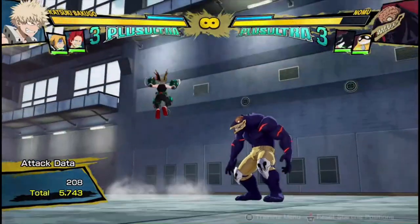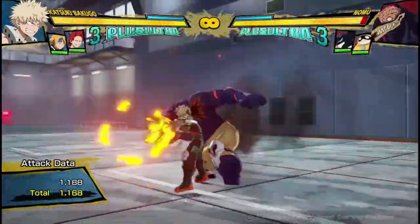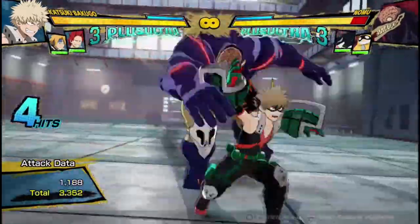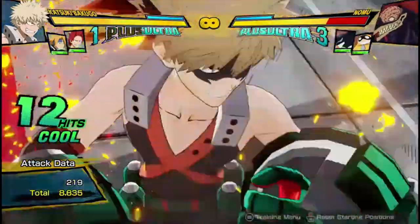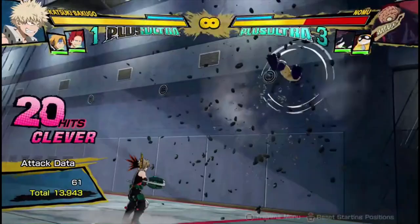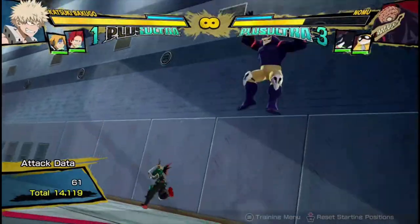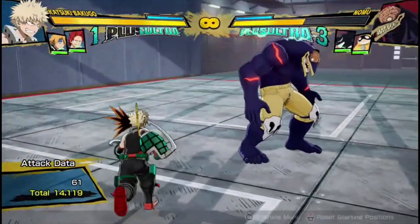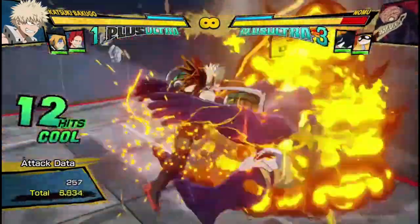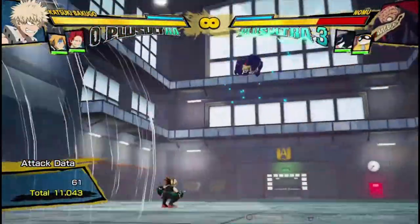With Bakugou's Plus Ultra 1, he can combo off of basically any of his combos just because he can do it in the air. So just cancel into it after his Quirk 2 or whatever in the air, and it's even good at wall-splitting. You can get lots of damage super easy — just add it to the end of your combo if you realize you have enough for a plus ultra and just get super easy damage. You can do it off the ground as well.